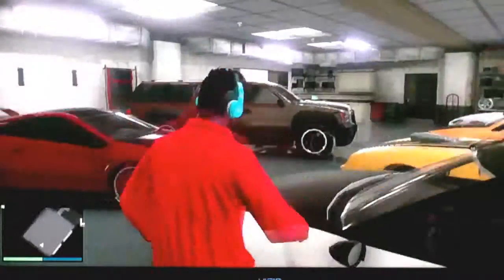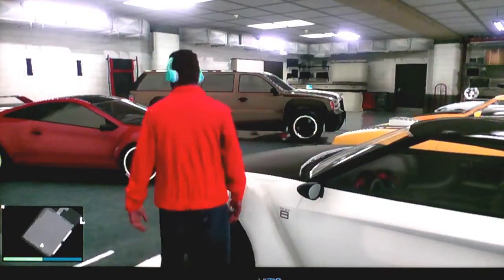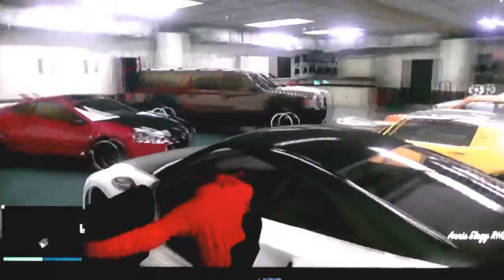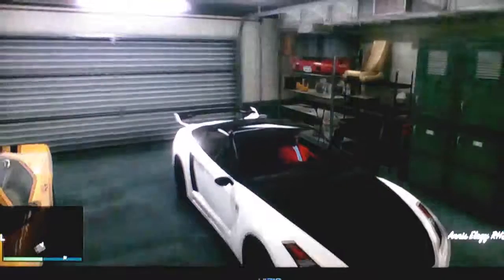Today we have a random car right there, as we can see, and then we're going to take out the Elegy, the Elegy right here, and then today we're going to be duplicating the Elegy, and then you want two cars from off the road.